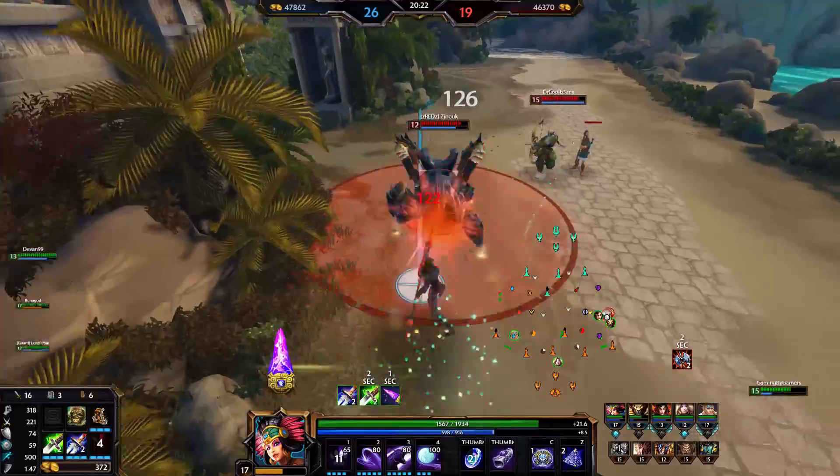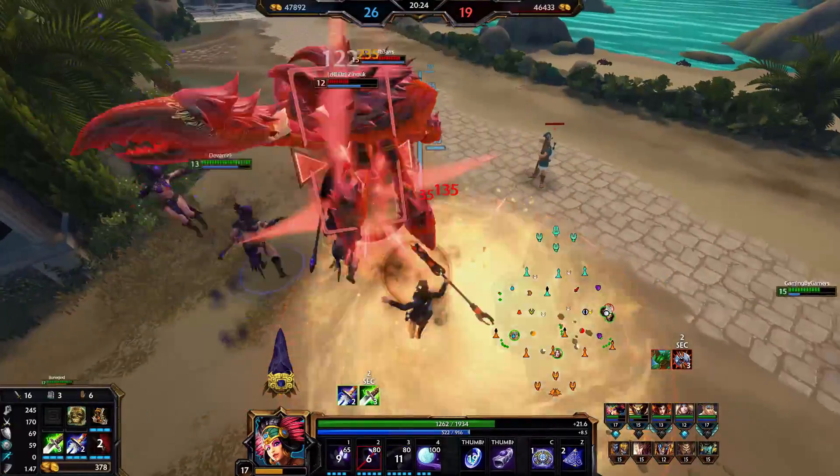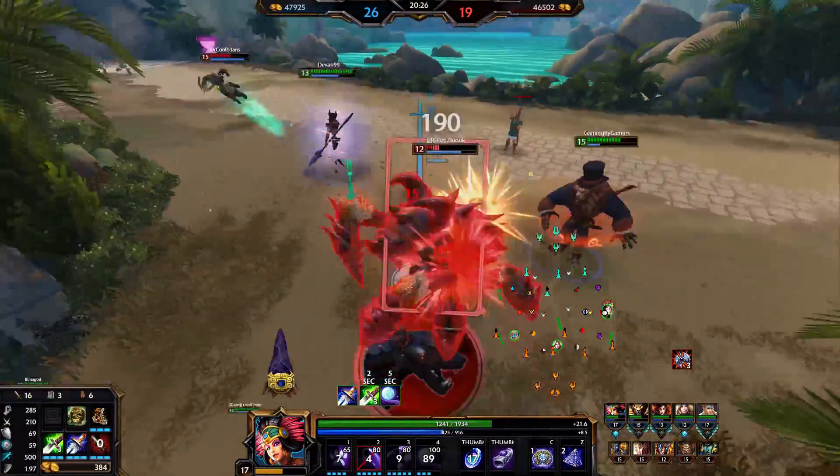For your main combo, hit 2 auto attacks, use your 2, auto again, then 3, ult if they're still not dead yet, and acquire that elo.